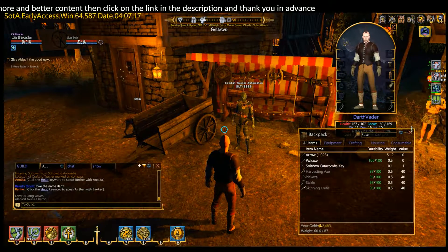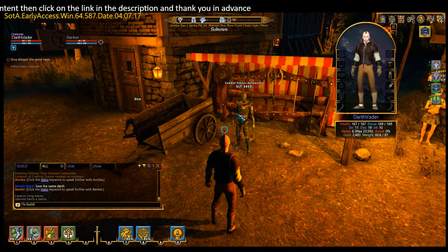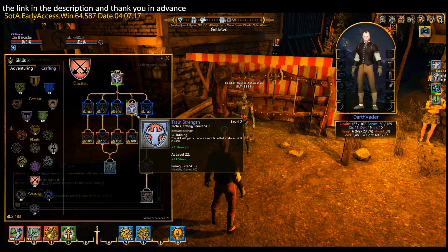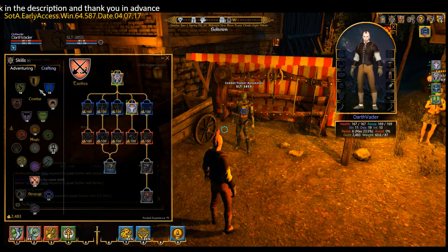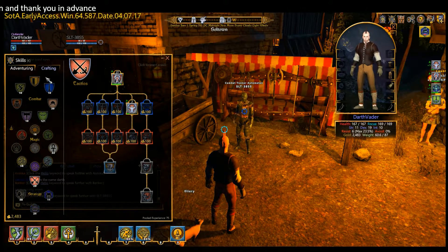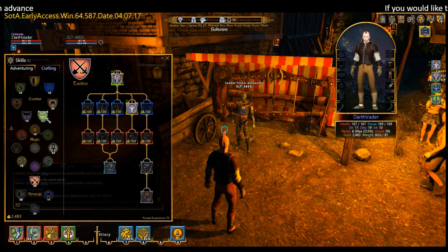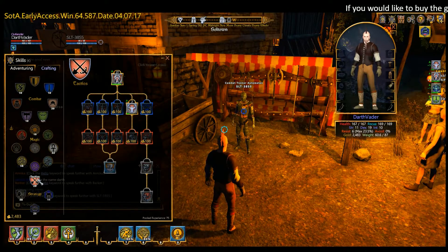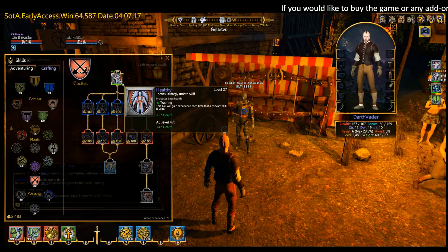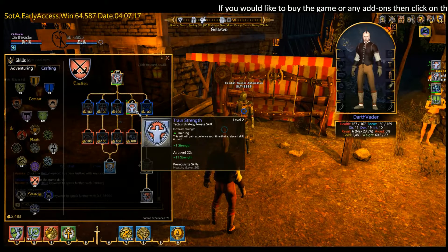To overcome that, we need to increase our strength ability. To do that, you need to go to the combat trainer — I've already purchased it with this character. In the tactics tree down here, you need to be in inventory. If you're in crafting, go into inventory. If you're on something else, just come down to tactics. You'll notice you've got this one here, which hopefully you've got to 20. If not, wait until you get to 20 and then buy this one here, which is strength.